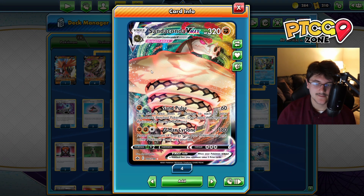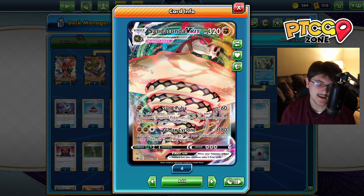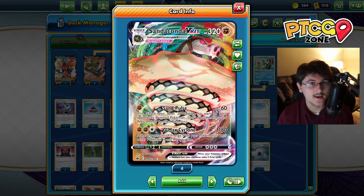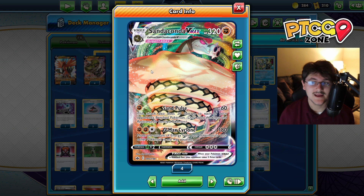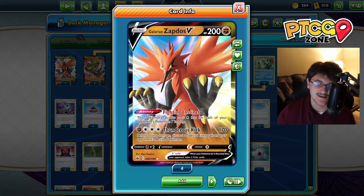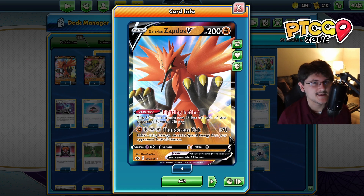We also have a second attack. G-Max Cyclone does 180 damage for two Fighting and a Colorless, and you move any amount of energy from this Pokemon to your other Pokemon any way that you like, which is actually really useful. If we know our Sandaconda is going to go down, we can conserve those energies and next turn also hit for 180 on another Sandaconda.